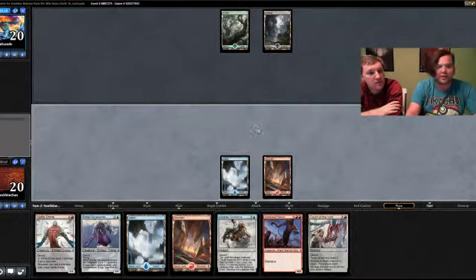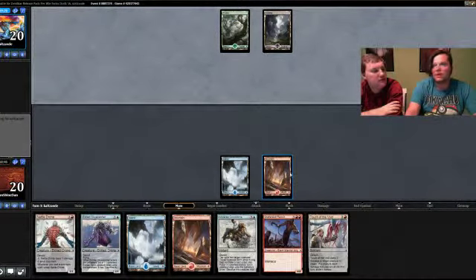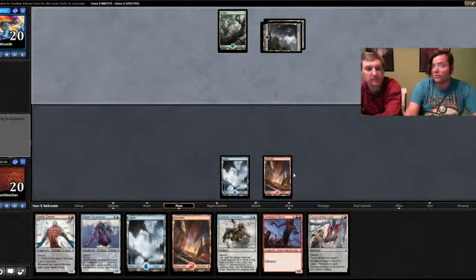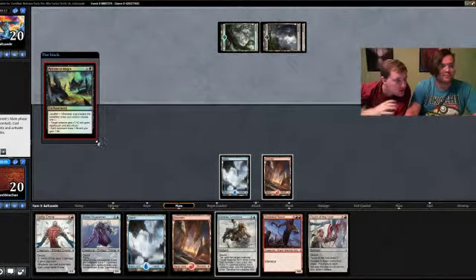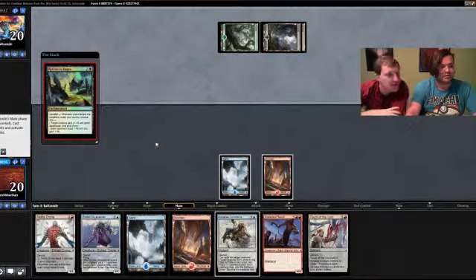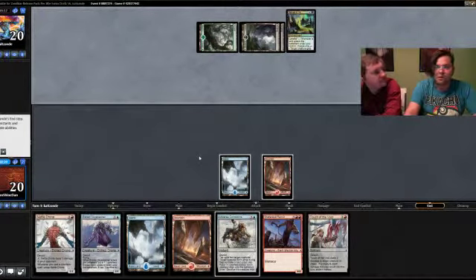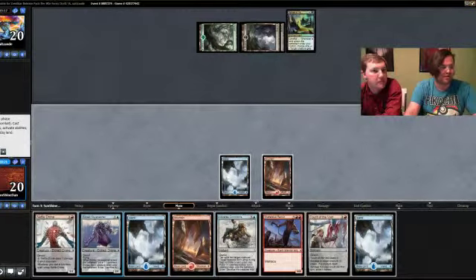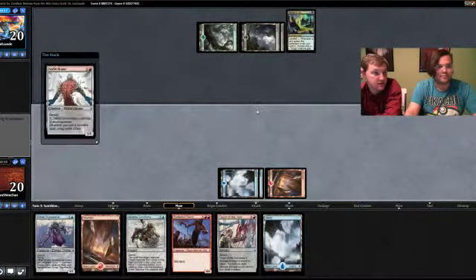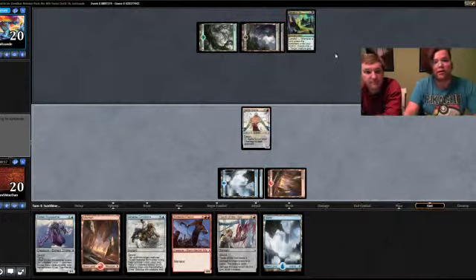Let's say our opponent plays a card that makes an Eldrazi Spawn — then you wouldn't want to cast it. There aren't many two-mana spells that do that. In the original set they made 0/1s and you can make more but they impact the board less. I don't think this is a particularly good card unless our opponent has lots of cards — this creature gains deathtouch, or one life drain whenever you landfall, so that will potentially drain us for five over the next five to eight turns.